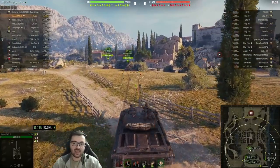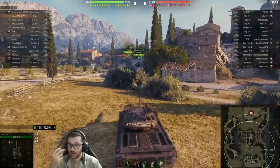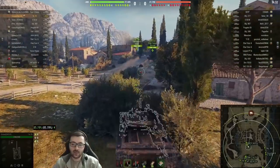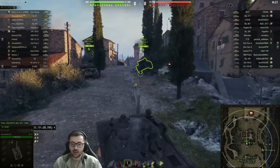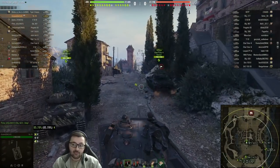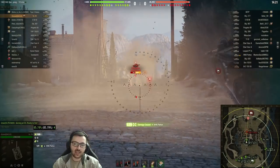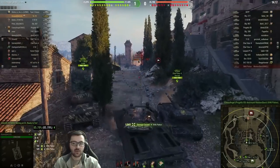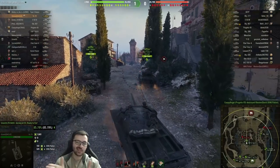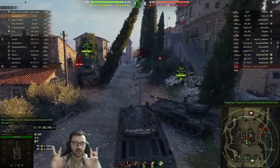As you might have guessed, it pretty much involves chilling around the middle area. Well, if you don't have any armor, you probably notice that Abbey is pretty much comprised of three long corridors. Going on the left or right side of the map doesn't really provide any options for attack with no armor, because it involves side scraping, it involves angling, it involves using armor.